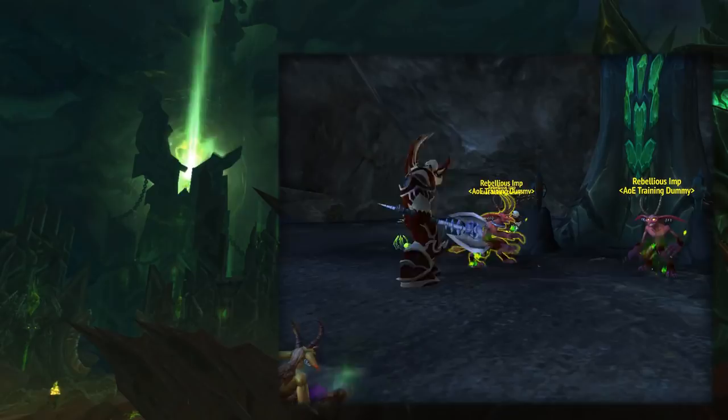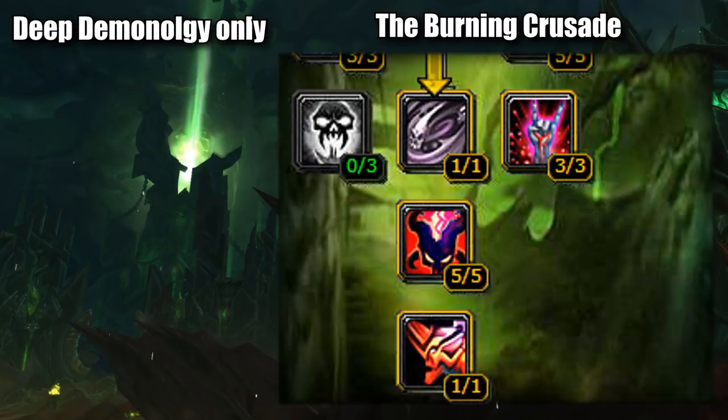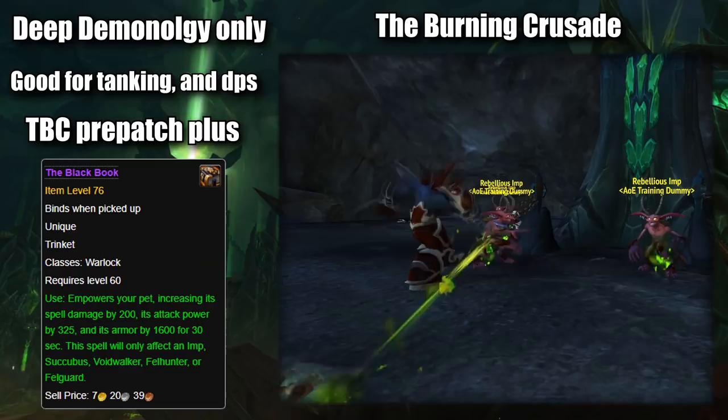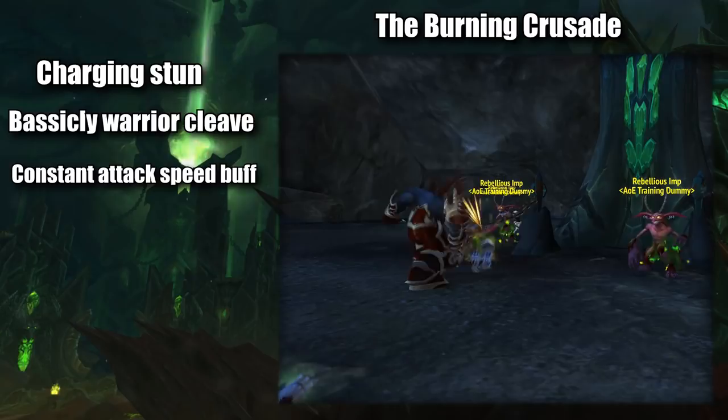Then in the Burning Crusade, Warlocks got their next main demon, the Felguard. This demon was the final talent in the Demonology tree, so it was specific to one spec of Warlocks. The Felguard acted as a tank and DPS pet, making it quite worth its final talent spot. When this demon was available in the pre-patch to TBC and paired with the Black Book Trinket from Blackwing Lair, it was as powerful as semi-geared warriors, but this only lasted for a month. The Felguard's main abilities were a charge that stunned, cleave, an attack speed buff, a threat generator, and a passive reduction of AoE damage taken.